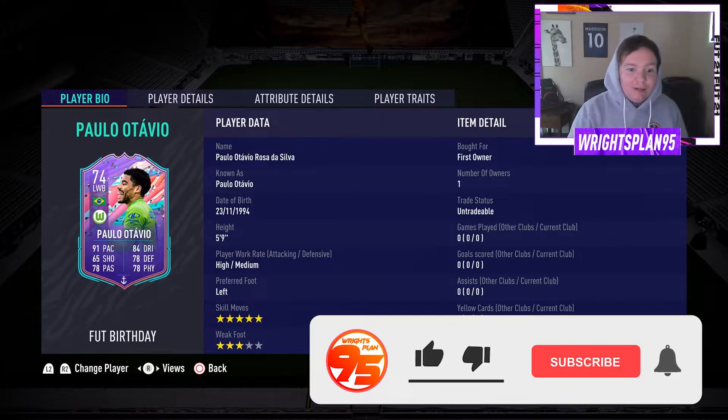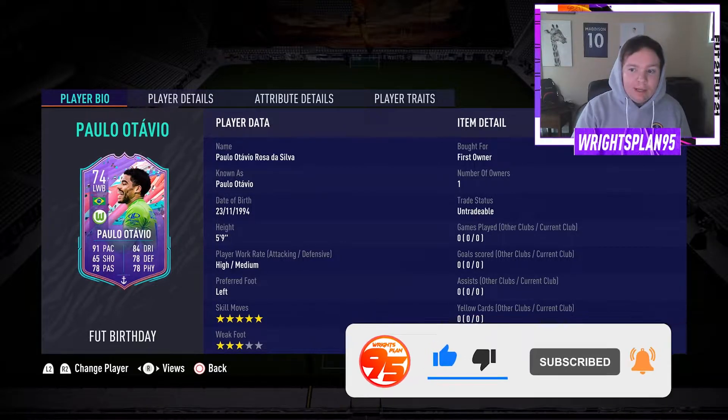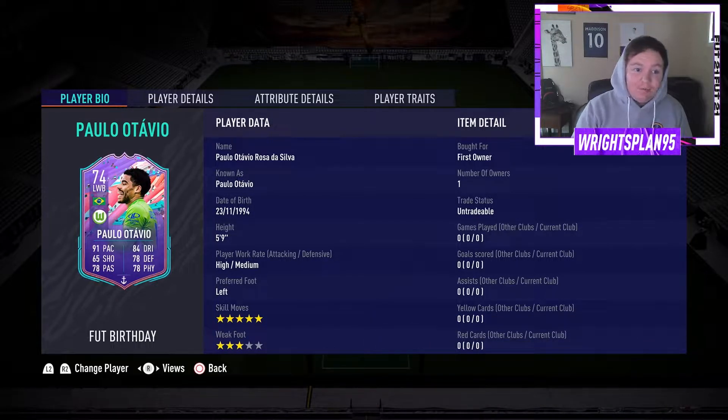What's up guys, Vatsports95 here and we're back with another player review. EA have dropped Samba Boys for the Foot Birthday promo and there's some great cards in it to be fair, and one of them is Paolo Ottavio, the Wolfsburg left back.